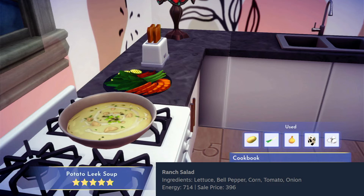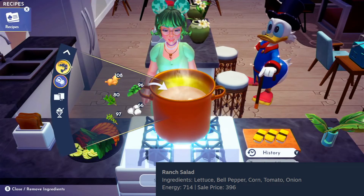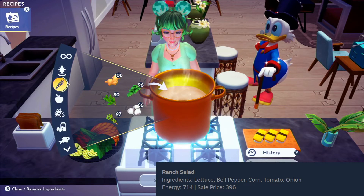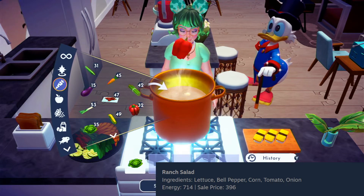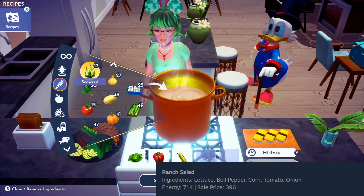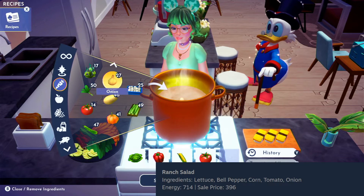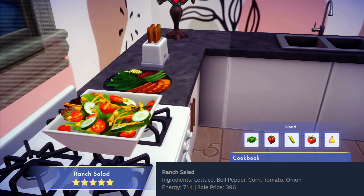Another salad is next. Go ahead and grab the ingredients for the ranch salad — we're going to need lettuce, bell peppers, corn, tomato, and onion. Oh, that looks so good! I love the corn tortilla strips on that. I think that's a really nice touch.